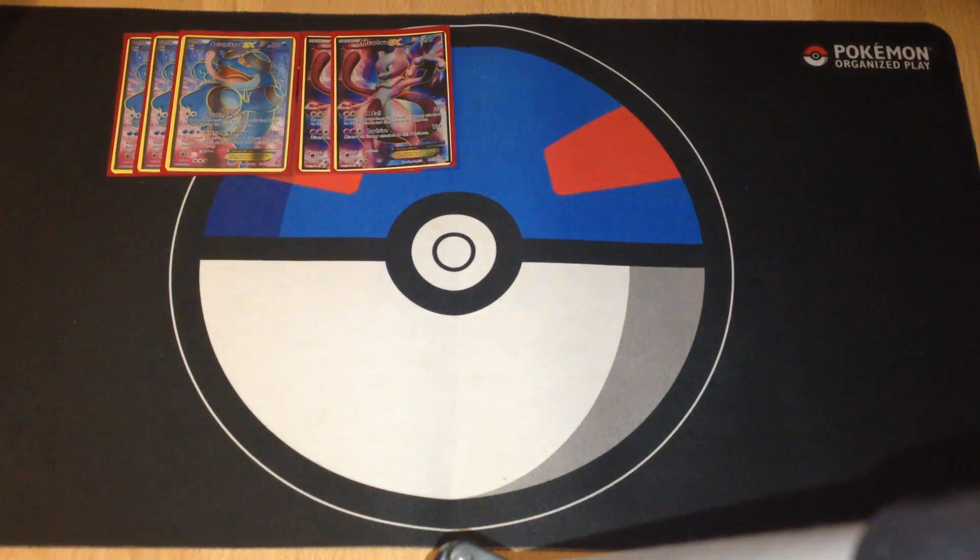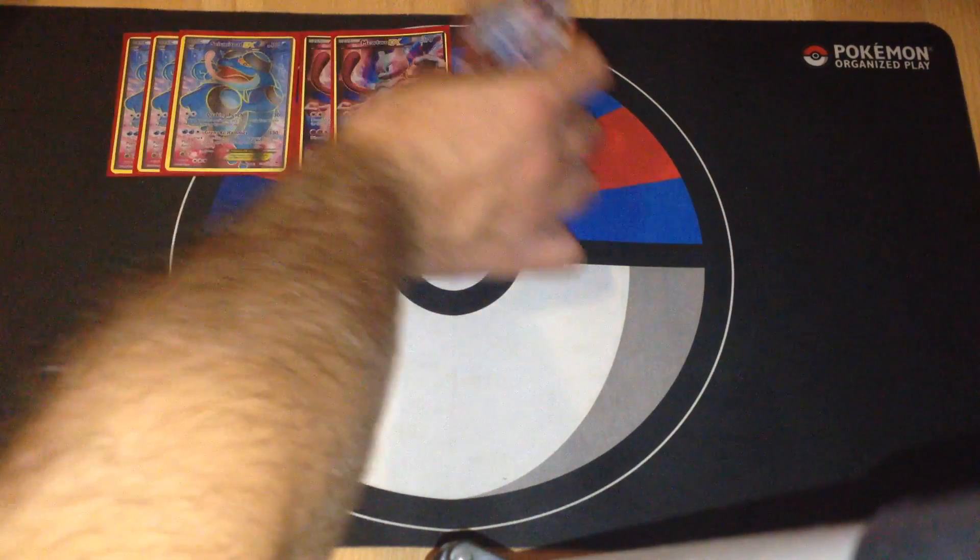I don't think we need to introduce Mewtwo EX too much. With X-Ball, you can hit for 20 times each energy on Mewtwo and on the defending Pokémon. Mewtwo EX is here for support and also to counter the Virizion and Genesect deck. We also have one Reshiram.